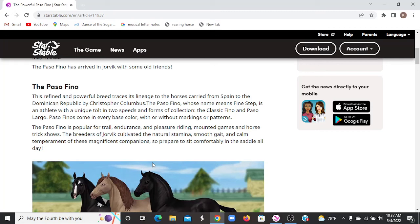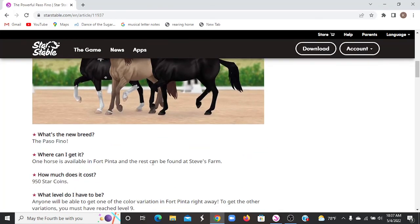The Paso Fino is popular for trail, endurance, and pleasure riding, mounted games, and horse trick shows. The breeders of Jorvik cultivated the natural stamina, smooth gait, and calm temperaments of these magnificent companions to prepare to sit comfortably in the saddle all day. The new horse breed, the Paso Fino — where can you get it? One is at Fort Pinta and the rest can be found at Steve's Farm.